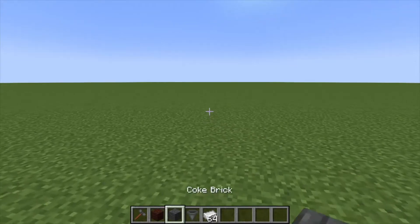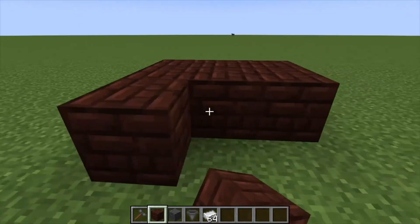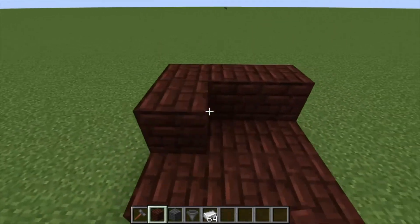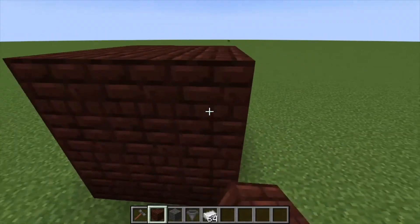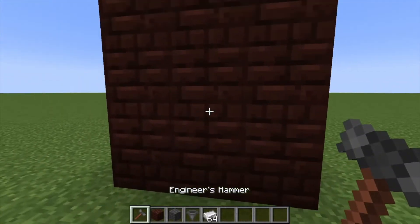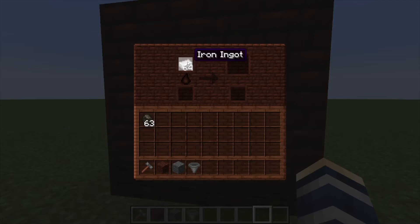Hey, Minecraft Mentor here. Today we're going over the Crude Blast Furnace, which is a three by three square. You go up two more layers, then hit the center block with your Immersive Engineering hammer. This converts iron ingots or iron blocks into steel.